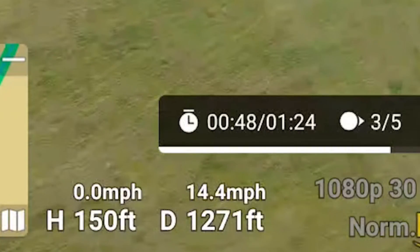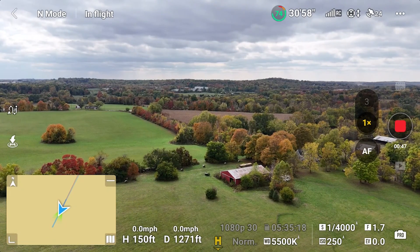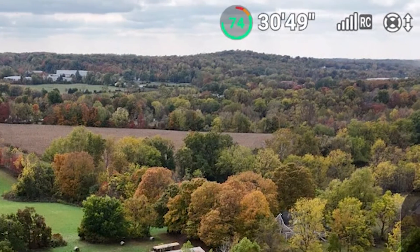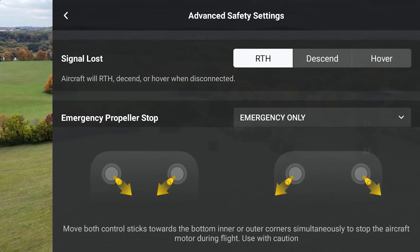What if I flew the Air 3 at the same height and distance of the waypoint mission? I would manually fly — no waypoint mission — at 150 feet altitude and a distance of 1,271 feet. So I maneuvered into place and would try to lose the signal to see if the Air 3 would return to home as selected in settings.